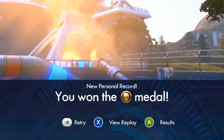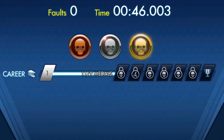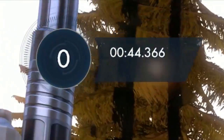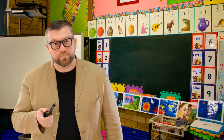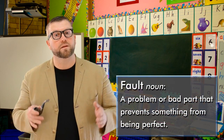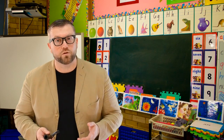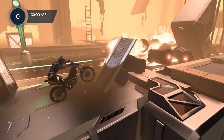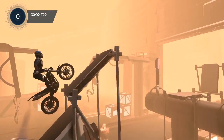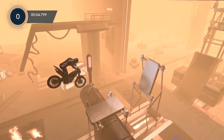There are four types of medals: bronze, silver, gold and platinum. You'll earn these by completing the game with the least amount of faults in the fastest time possible. But what is a fault? A fault can be described as a problem or a bad part that prevents something from being perfect, or as we say at the University of Trials, falling off your bike. Faults are an inevitable part of the game — you'll fault early and frequently. The good players learn from each one and continually look for ways to avoid them the next time around.